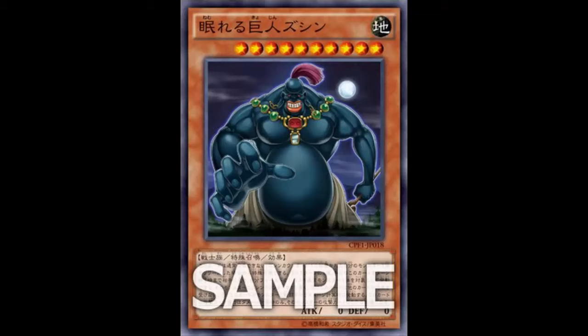That's Zushin the Sleeping Giant. Let me know in the comments what you think about this card and whether you'd take the time to build a deck around it — how would you go about keeping that Level 1 normal monster on the field? And of course, Fake Card Friday we'll be looking at the fake version and seeing how similar they are and which one is better. Thanks for watching, thanks for all the support, see you guys next week!